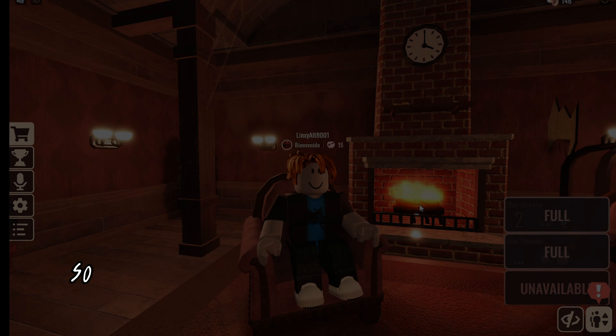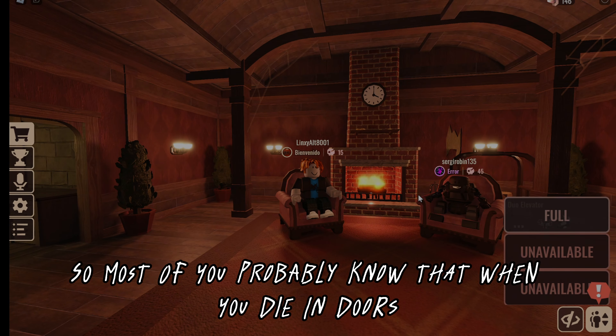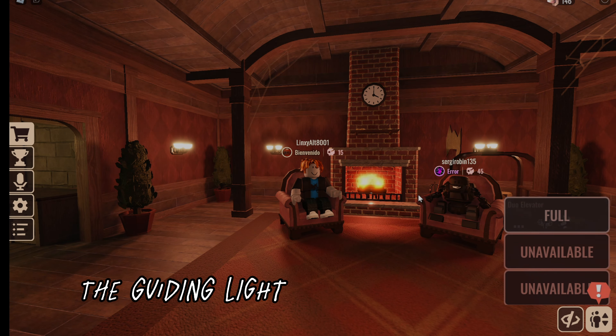Hi guys, Linksy here. Most of you probably know that when you die indoors, the Guiding Light starts speaking to us, giving us tips about how to avoid the thing that caused our death.